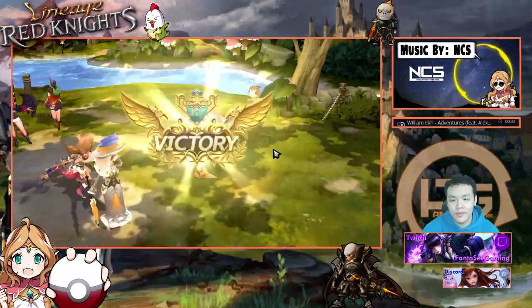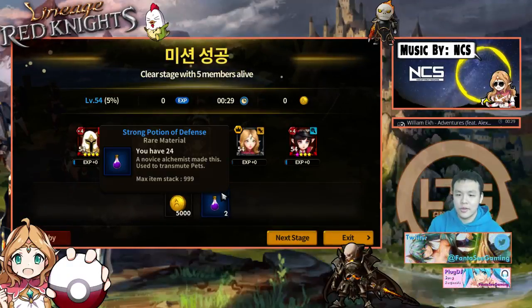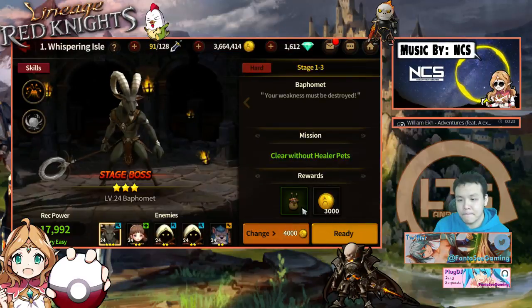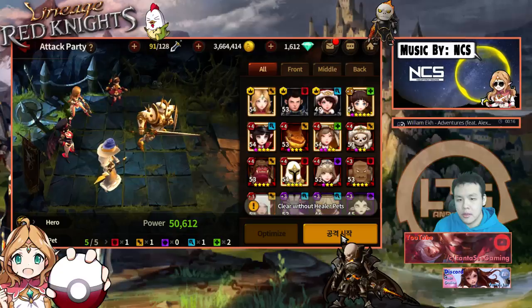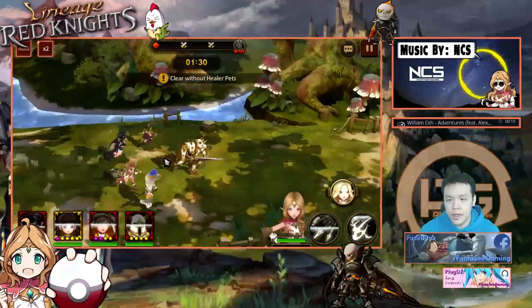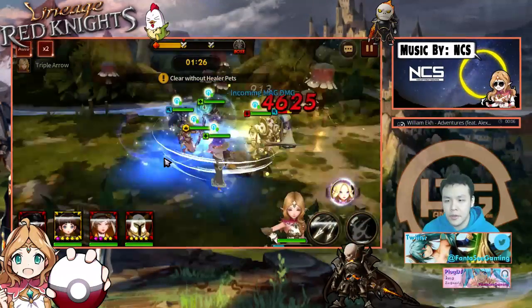It's definitely really awesome being able to just run things on auto until you run out of energy. Hard mode gives you dagger pouches, and the good thing about this mode is I don't think it costs any energy — so you should definitely do this every single day, at least for the higher level floors.